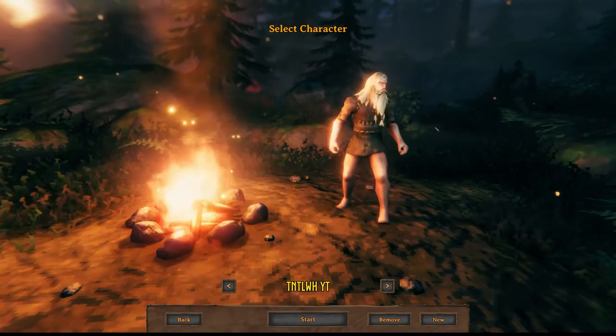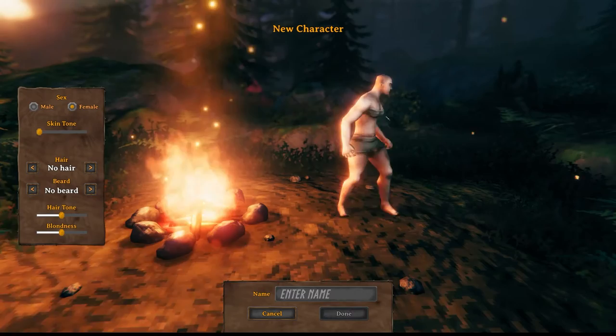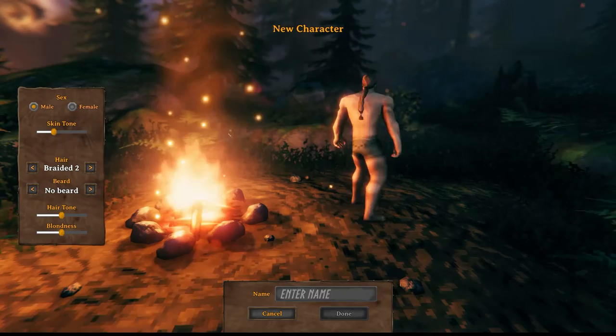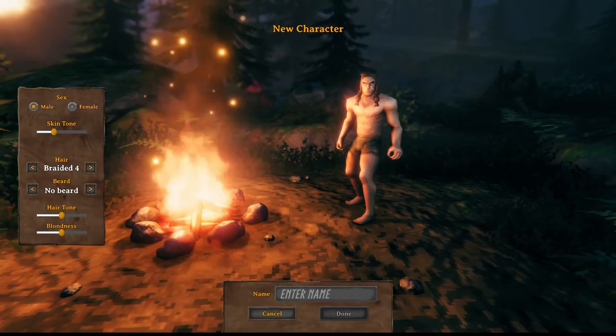I kind of already made this character - he's got blonde hair and a little bit of a beard. I'm going to go to new characters so you all can see the different character options. Starting out you have male or female, and then you can also change the skin tone. There are a lot of different hairstyles - the first one is braided one, braided two is like a braided ponytail in the back.